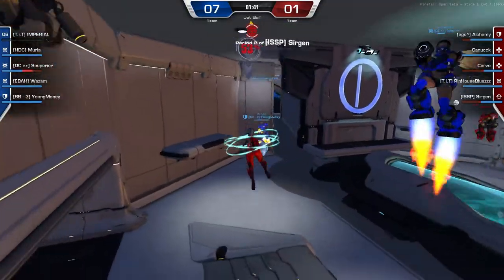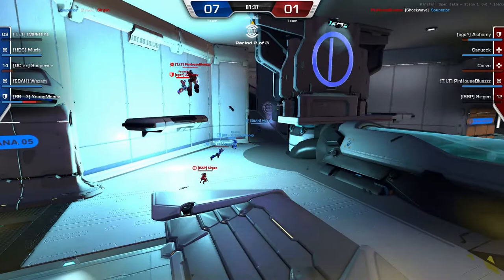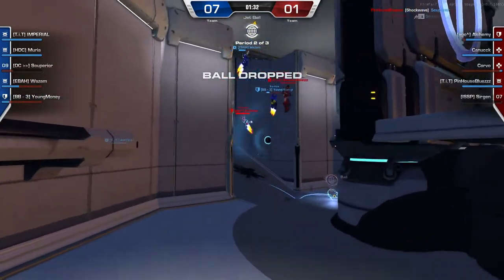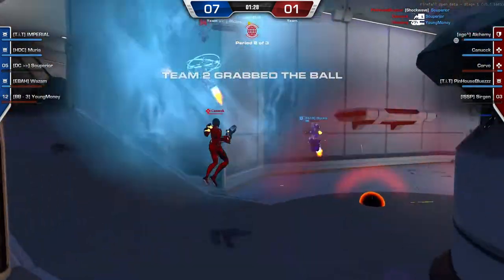Here's another example: the guy chucks the ball forward and he dies, and then the other team is just too distracted by the ball that just got thrown forward that the red team just destroys them trying to get that ball back. Then they get the ball and go in for an easy goal.